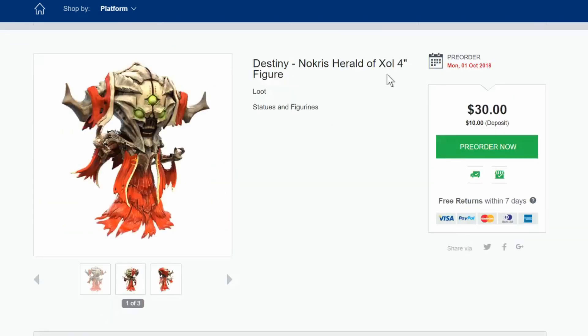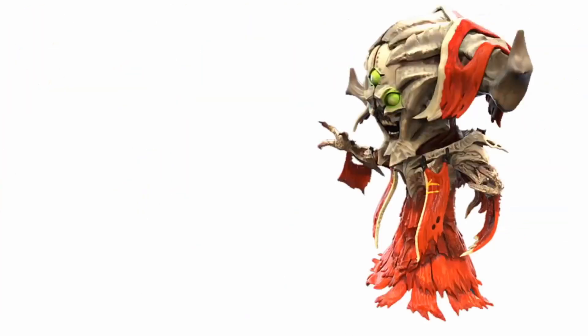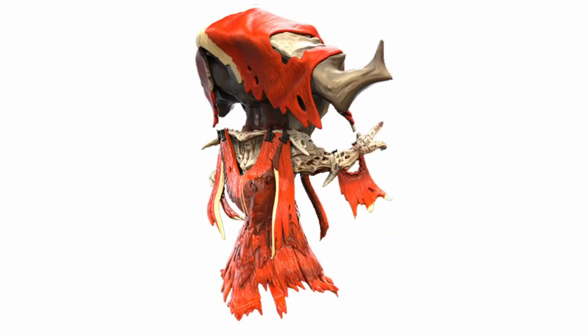The next one over here — on Monday the 1st of October — we will also get the Nuckeris Herald of the Zoll 4-inch figurine as well. This is looking really interesting, and as you can see the paint job on this is looking pretty scary. I'm loving the paint job — let me know what you guys think, because this is looking spooky as hell. I will not want to mess with this person. Let me know whether you guys want me to pick this up, because it does look really awesome.